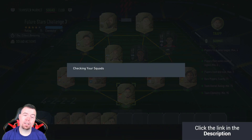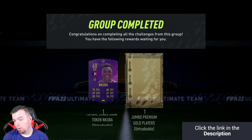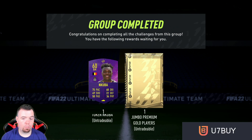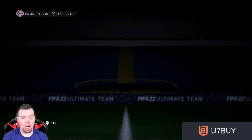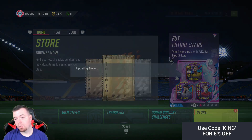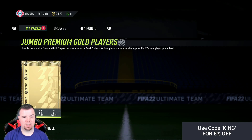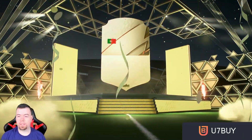Come on EA, stop dropping SBCs that are ridiculously overpriced. You do get a Jumbo Premium Gold Players Pack, but it's untradeable, so there's a high chance you won't get anything worth its value. The pack is worth about 47,500K, so it's better than a 45K pack but not as good as 50K. You could walk out with good SBC fodder at least.